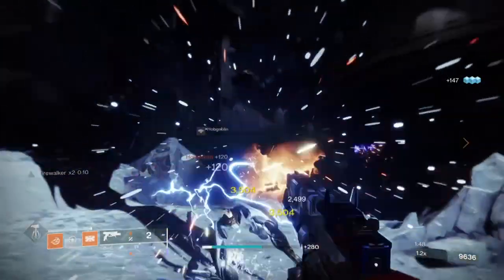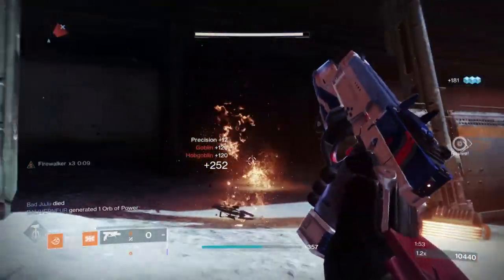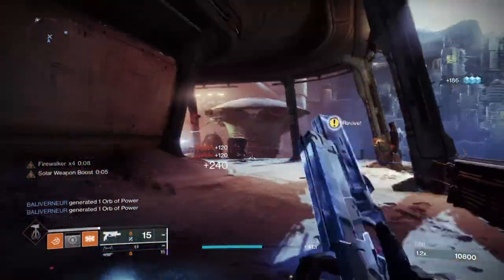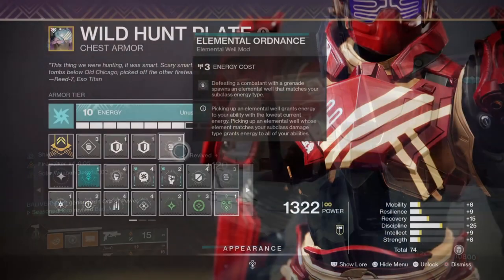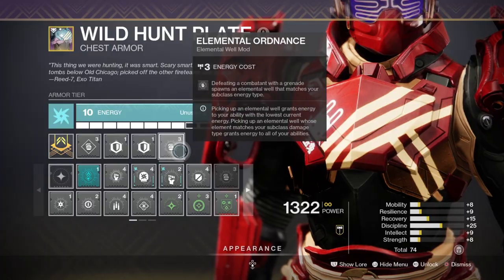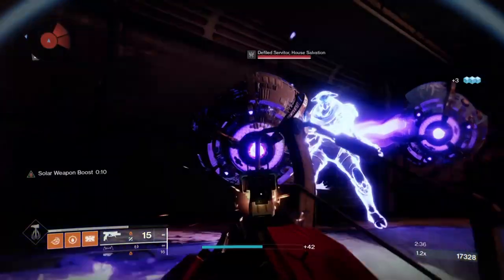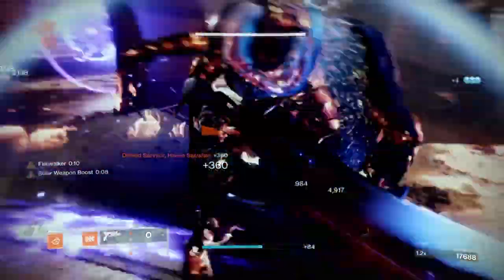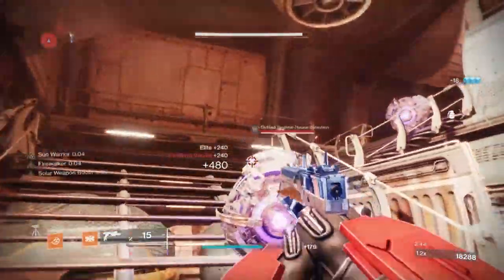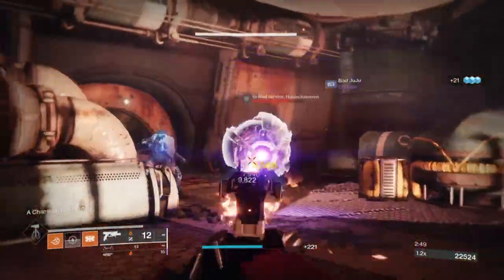To aid us with the regeneration, I've added in Discipline mods to greatly improve the regeneration speed, while also adding in the Impact Induction mod when we use our melee every now and then. Most importantly, the Elemental Orders mod will allow us to create wells upon grenade kills and will help you for pretty much 99.9% of the content in game if you want to have a 20-second cooldown rate. Everything else has been left as-is, as Discipline and some class ability regen will carry the rest, though we do have some points in them just to make the transition a bit faster.